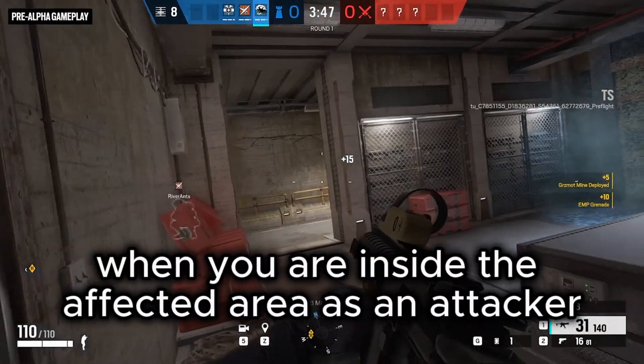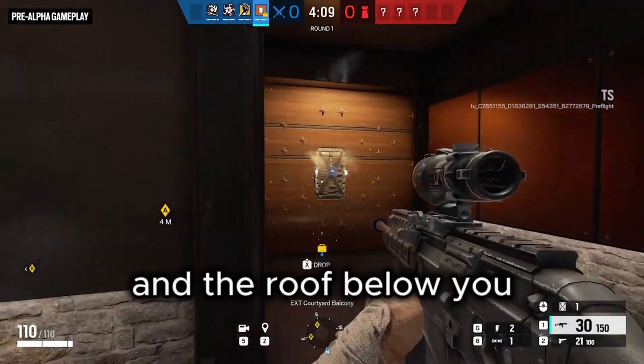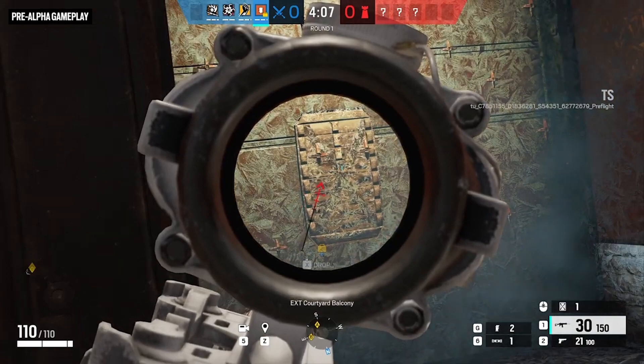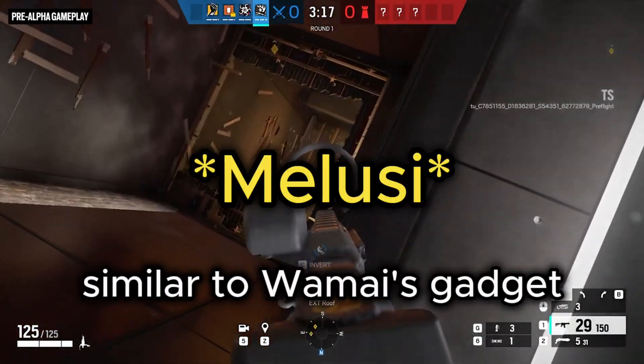When you are inside the affected area as an attacker, your footsteps can be seen on the floor and the roof below you. You are also slowed down when inside the gadget's radius, similar to Nomad's gadget.